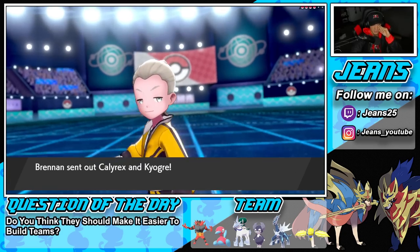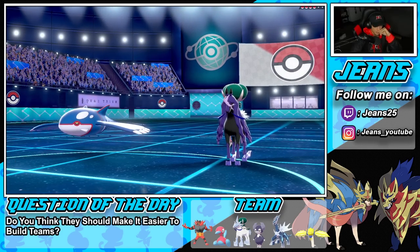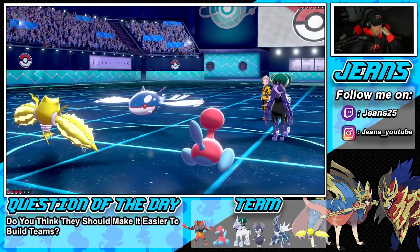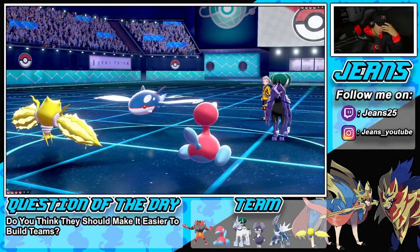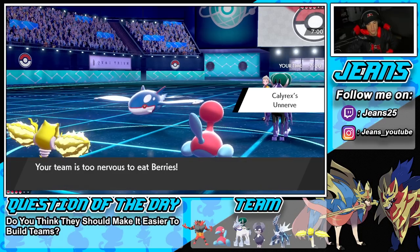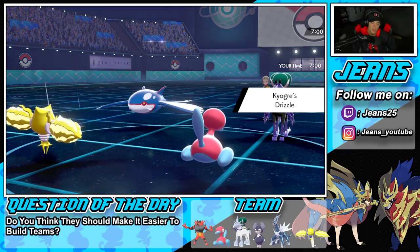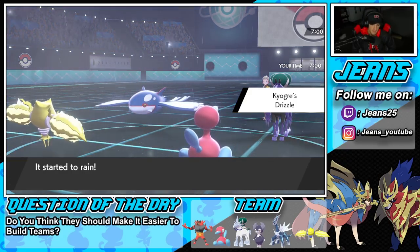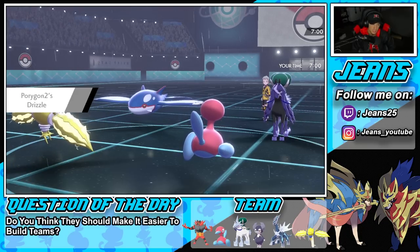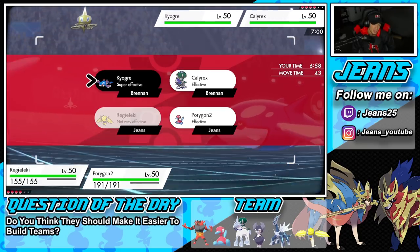He's going Calyrex and Kyogre — I'm cool with that. P2 should be able to eat up a Water Spout. I think I Thunderbolt and pop a Trick Room — that's gotta be my play. I am sashed and I don't think a Water Spout can KO me. Although a Max move could be a problem.